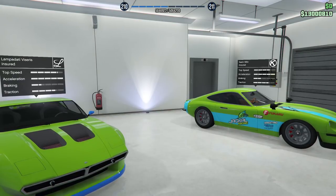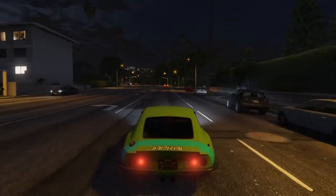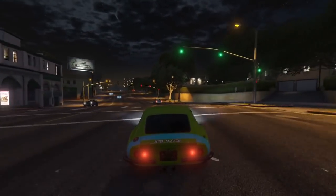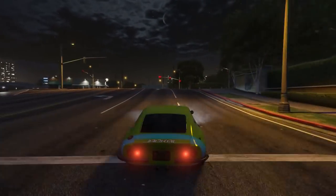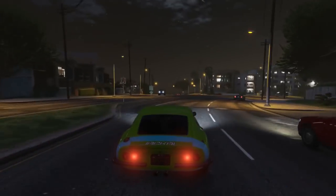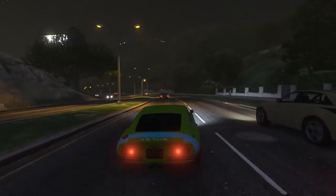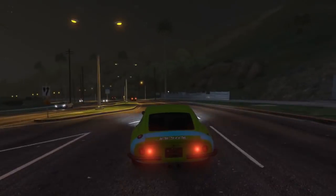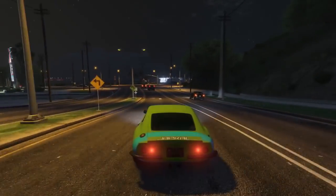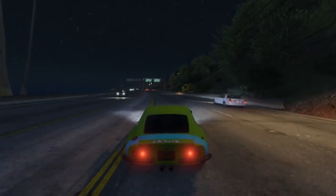Final thoughts on the Karin 190Z after taking her for a spin around the map: fully upgraded and modded, she handles relatively well and is decent for a sports classic, but she definitely doesn't have top-tier speed. If you're looking for the fastest vehicle in GTA Online, the Karin 190Z is not it. However, she has a lot of customization and mod options, plus a look based off the Datsun that many car enthusiasts might be interested in. For more in-depth detail on top speed and lap time, check out Bruffy's channel. Leave your thoughts in the comments. The Karin 190Z Sports Classic is available now for $900,000 in GTA Online.